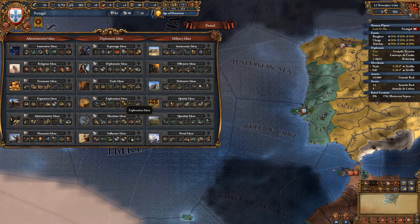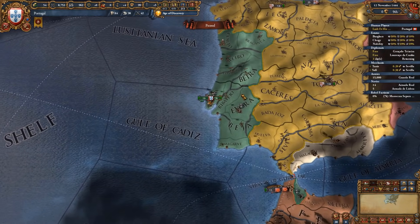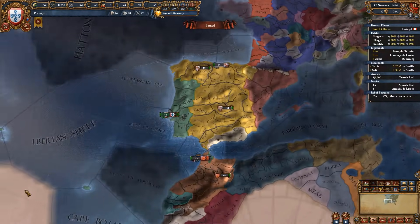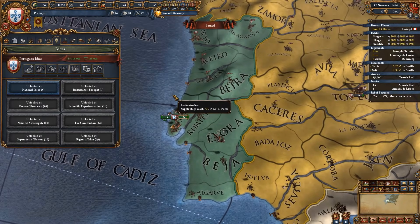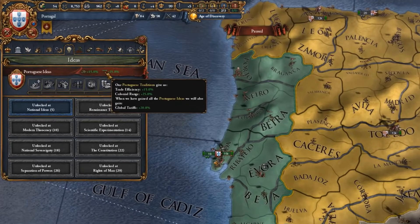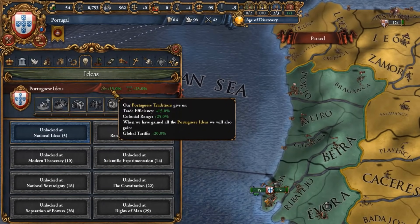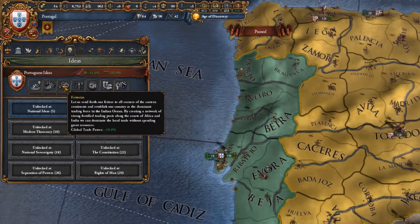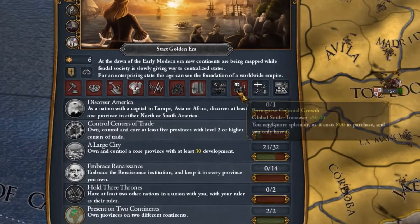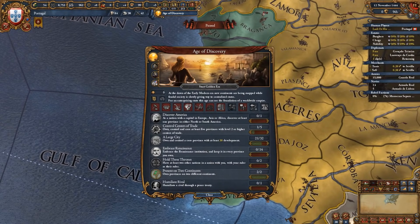One of the best things to do as Portugal is to grab the exploration ideas and start colonizing — South and North America are going to be a playground, and you will definitely be the first nation to reach the new world before the Castilians, since Castile most of the time will be busy taking over Granada, Aragon, and so on. I highly recommend Portugal for those interested in going colonial. The Portuguese ideas are great for both colonizing and trade: 15% trade efficiency, 25% colonial range, goods produced plus 10%, trade power plus 10%, settlers plus 15%, an extra merchant, construction cost reduction, and artillery combat ability. Portugal also has an Age of Discovery splendor ability granting an extra 50 settlers per year, though this requires the Mandate of Heaven DLC.